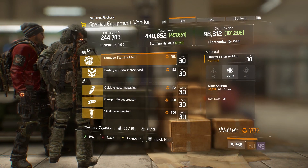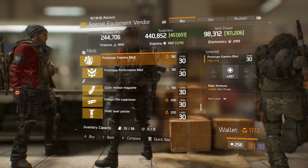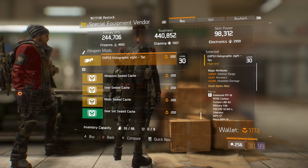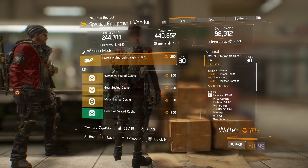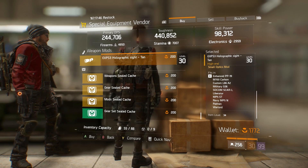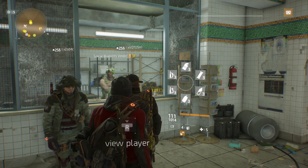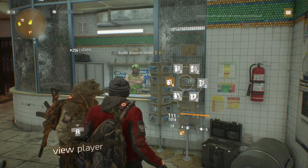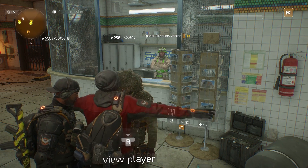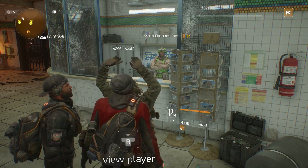If you've got plenty of phoenix credits, there's no reason you shouldn't. Also at the special equipment vendor we have the EXPS3 holographic sight with 24 optimal range, 2% accuracy, and 5.5% headshot damage. It's not the best scope, but SMGs are coming back - they're getting their crit hit chance and will be powerful again but penalized in range. A scope with good optimal range additions could be worth the buy for your SMG builds come 1.6.